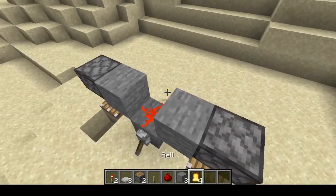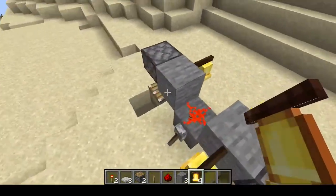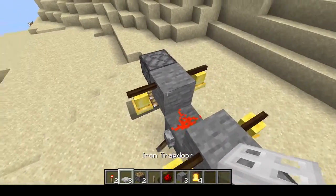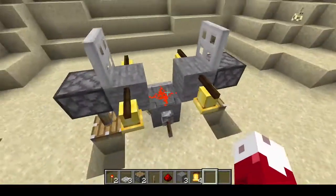The next thing you're going to want to do is place four bells on these four sides here. And the last thing is to place your three trapdoors here, here, and here. Well done.